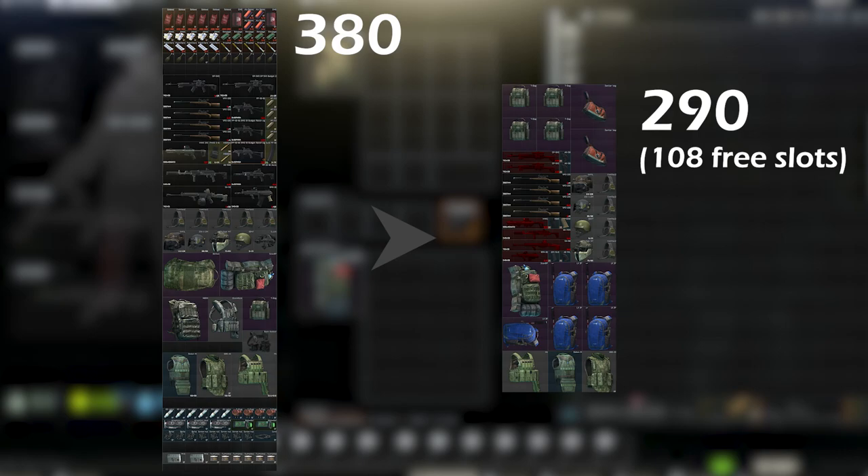We have a reduction of around 40%, which is pretty impressive — since we did not use a single container. Of course, later on containers are the way to go, but those are usually very expensive. In the meantime, these methods can really help out, and there are more to come.